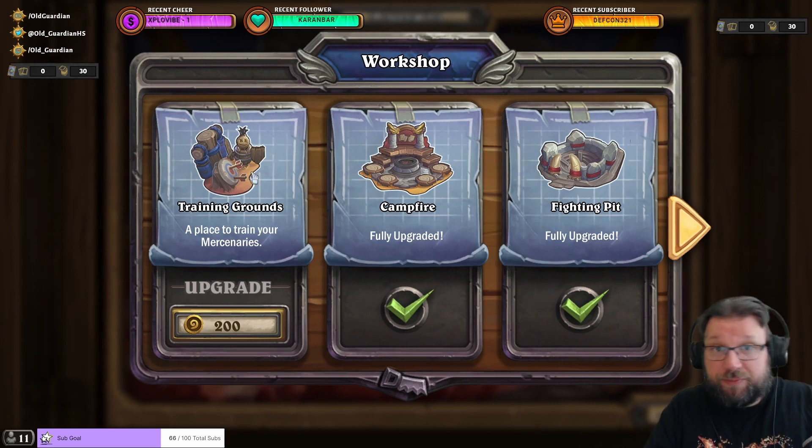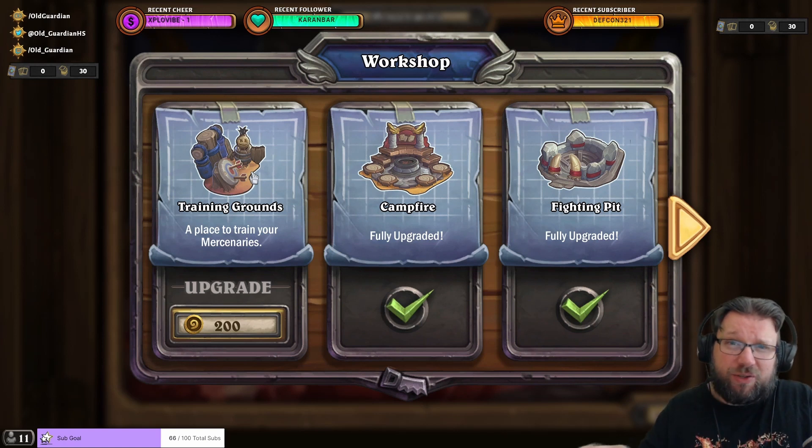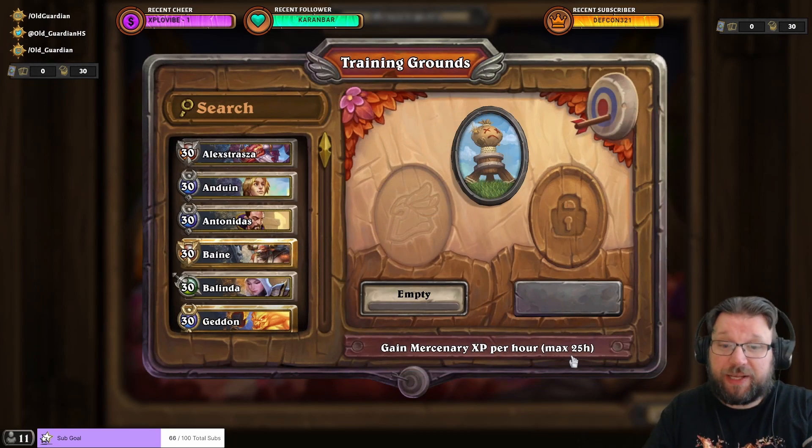The same applies to the training grounds — you can put mercenaries there to gain experience and levels, leveling all mercenaries to level 30, though you'll still need coins for ability upgrades. Your mercenaries gain the same experience from fights whether on the bench or on the board, so you can carry weaker mercenaries and they'll level up. Training grounds is a nice convenience — a mercenary can gain experience for up to 25 hours, and it takes three days to go from level 1 to 30.